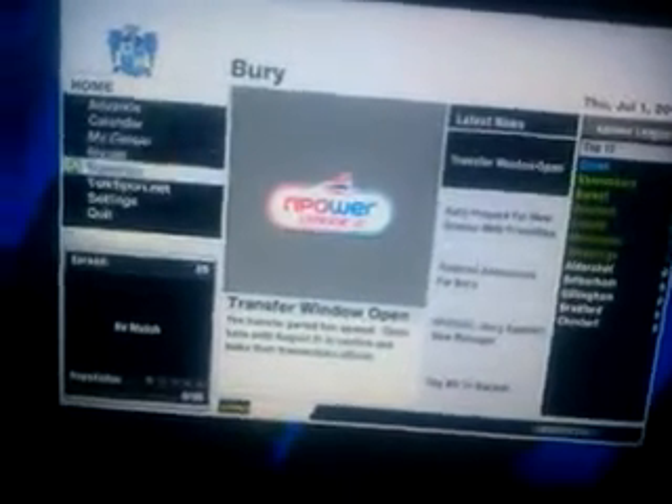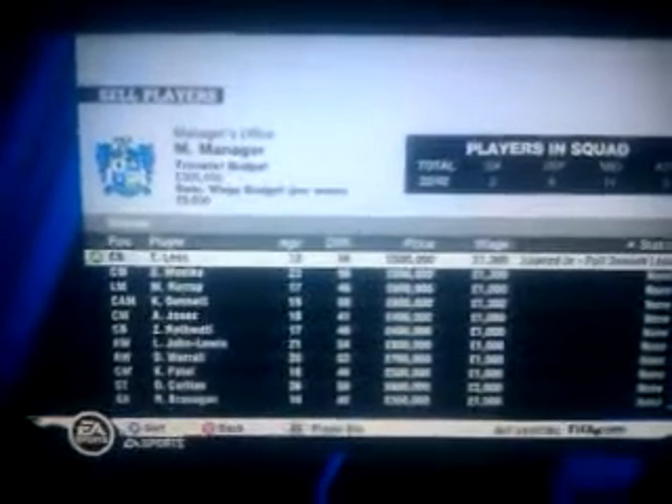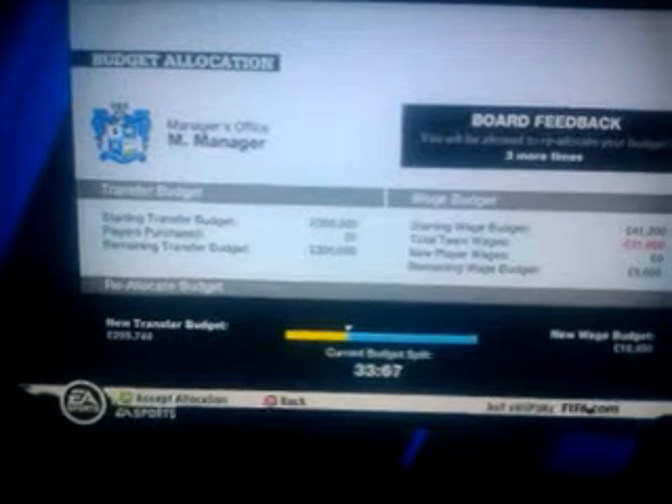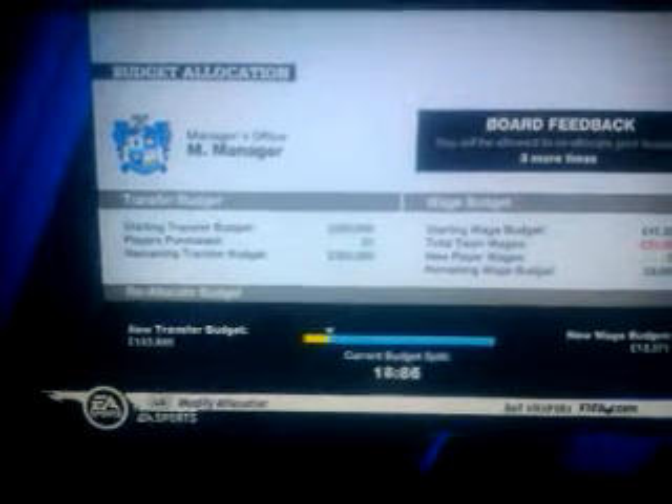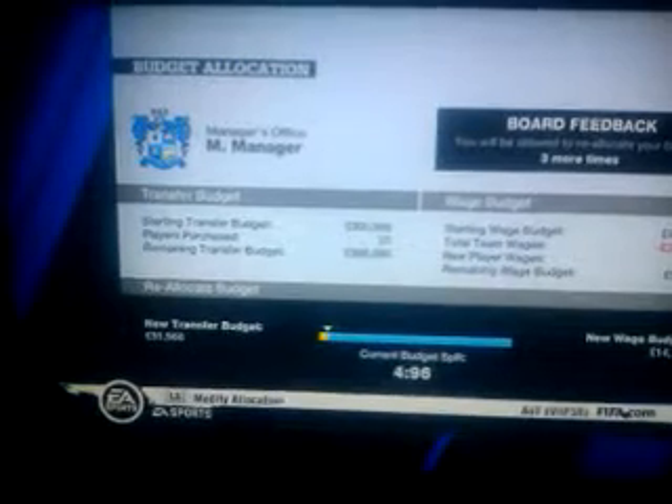Now you want to go on to Transfers, just to check that you've got players loaned in. You can see that guy there — Thomas Lee at the top, he's loaned in. Then go on to Budget Allocation to check: you want to set the new transfer budget ratio right down to zero — the ratio is zero to one hundred.